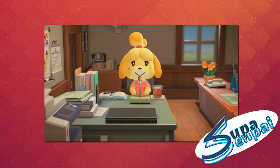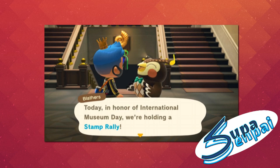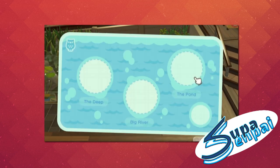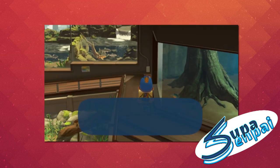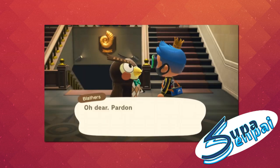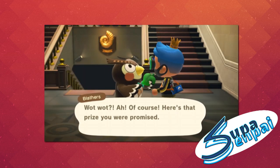Isabelle tells you what's happening today and then after that you go see Bladders. Bladders tells you it's International Museum Day. So you go to each exhibit — each section. You go from fossil, fish, and bugs. Each gallery only has three stamps. You get three stamps, you talk to Bladders, it gives you a plaque, and you do that for every single one.